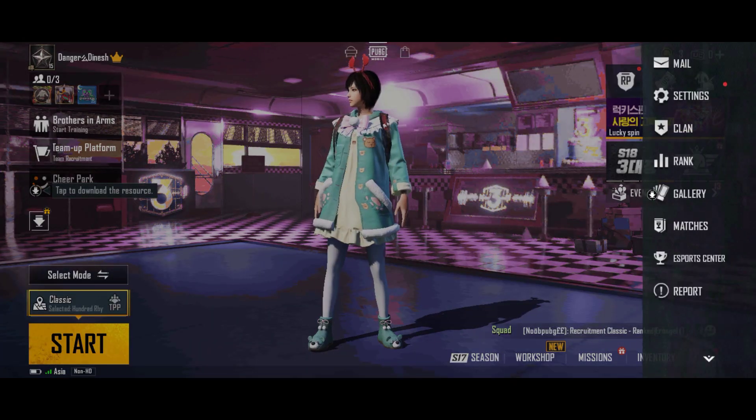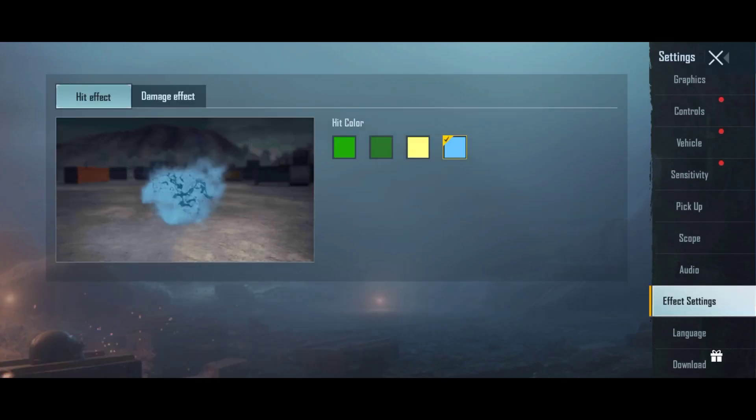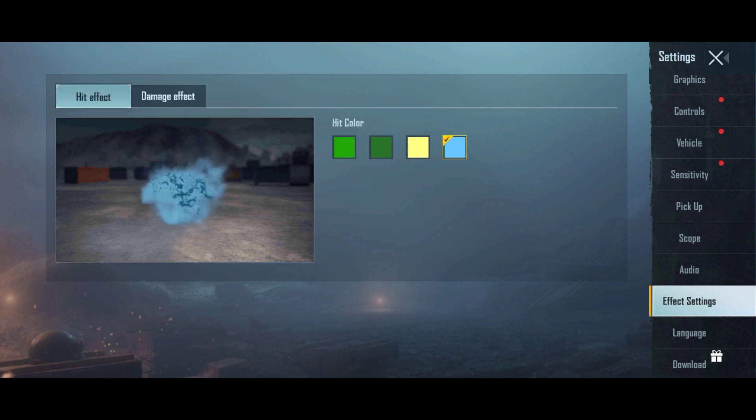Okay friends, you can click on the settings and go to the effects settings. You can see the color options — you can add blue color, you can see the green color, you can see the blue color. You can see the damage effect, the blue effect, and the super vision.